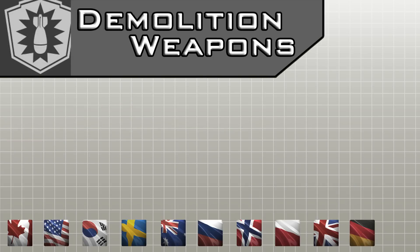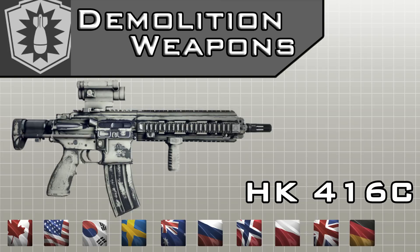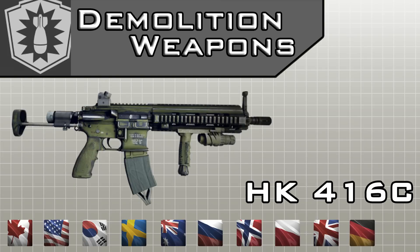Moving on to Demolition Squad. The first weapon is the HK-416C and can be unlocked by 4 special operatives worldwide: Polish GROM, Canadian, German KSK, and British SAS group.